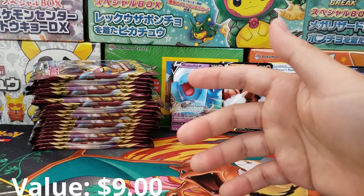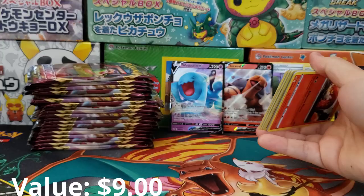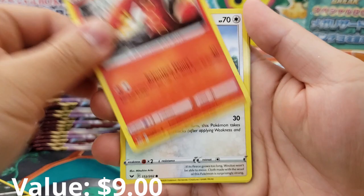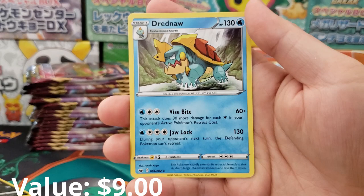I don't feel so good. This booster box is just not bringing in the value I was hoping for. We're going to need some lucky cards to really nail it out of the park. Metal Saucer, Quick Ball — our first Quick Ball — Mantine, Elizabeth, Lulu, Grookey, Sobble. Scent of Scorge Holographic Reverse, and Drednaw — the one that's not Blastoise — as our rare.